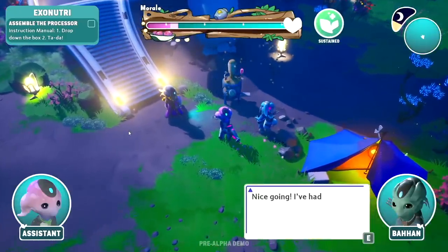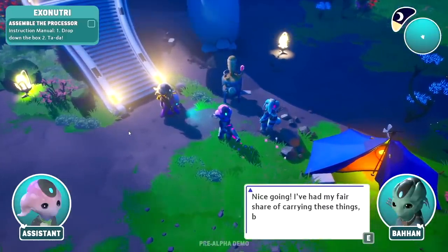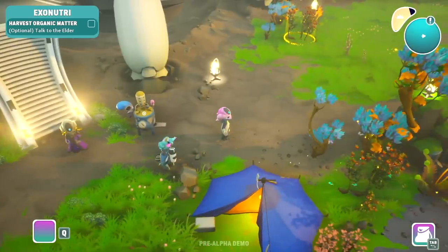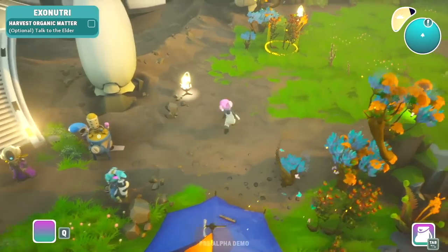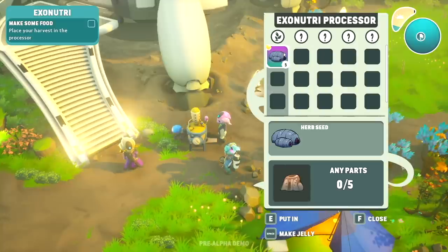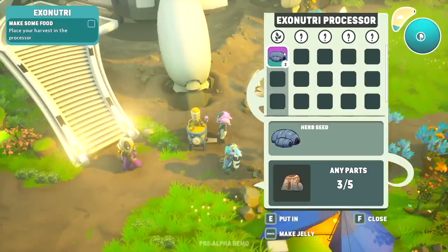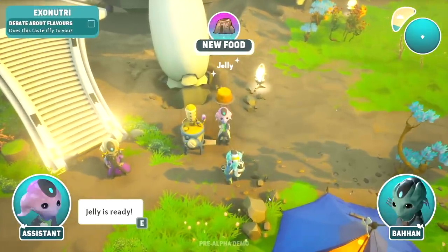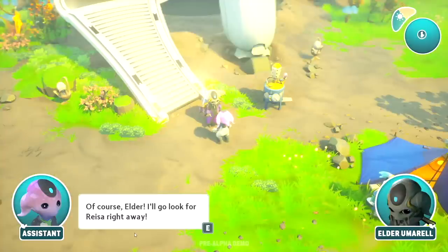The elder wants us to install the exo-nutri processor — that's like his thing to make food. I will absolutely do that. I get this other box and set up the thing. 'Nice — I've had my fair share of carrying these things but my back still hurts.' Now they want me to find some plants to put into the food maker. Found some alien herb seeds — new food jelly is ready!